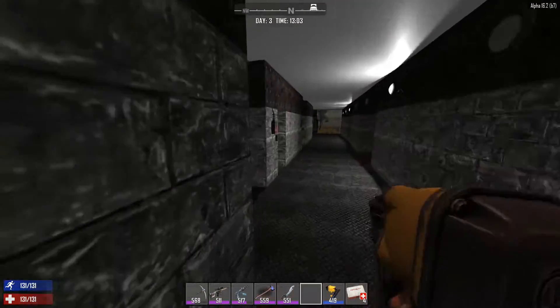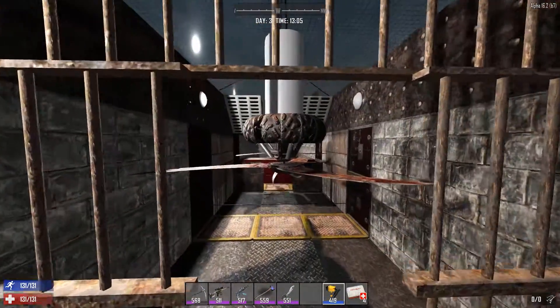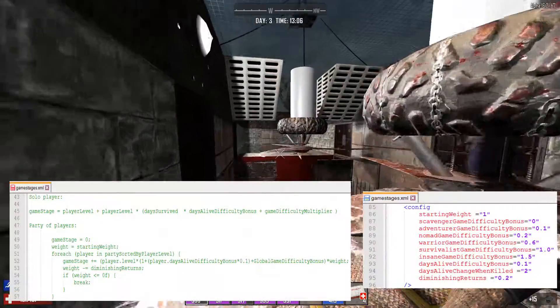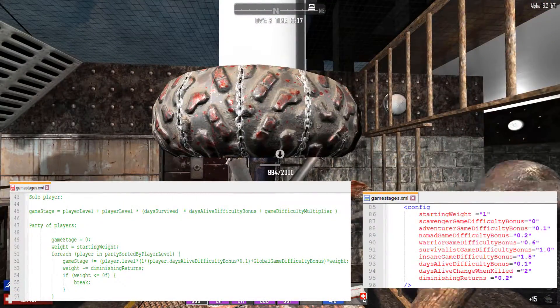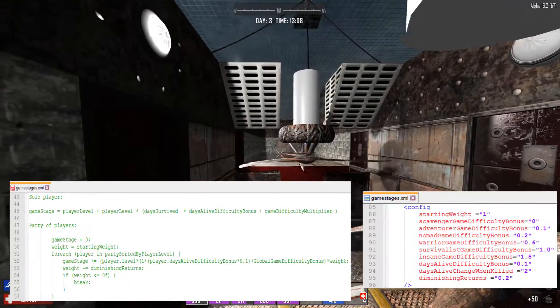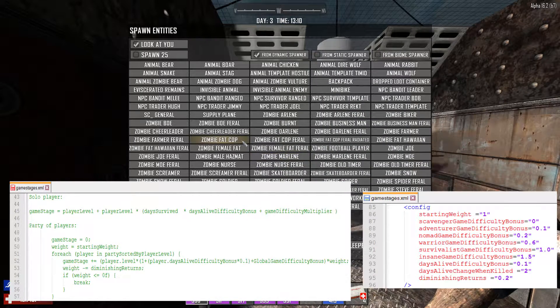Going beyond damage dealt and received, difficulty also has an impact on something else, and that something else is the calculated game stage. A quick review of how game stage is calculated is probably in order. There is the calculated function and there are the modifying variables. The calculations differ based on whether you're a solo player, or whether it's a group of players within a certain distance, because the game considers them a party and thus pretty much combines the game stage across these players.